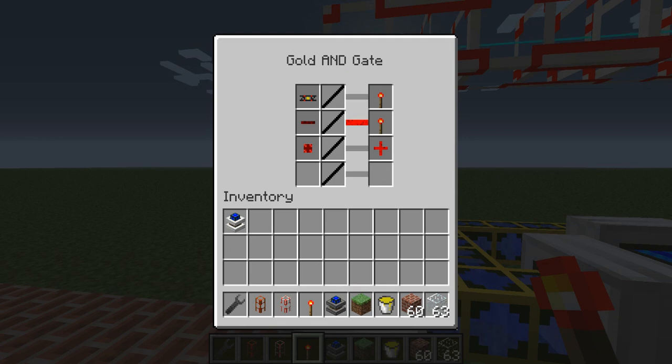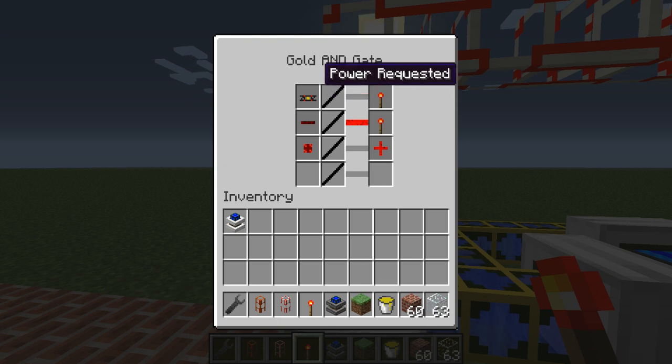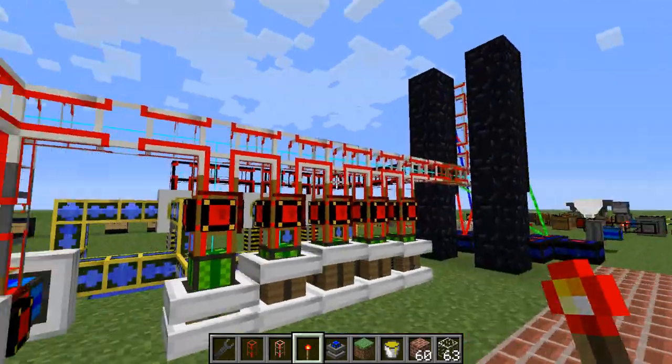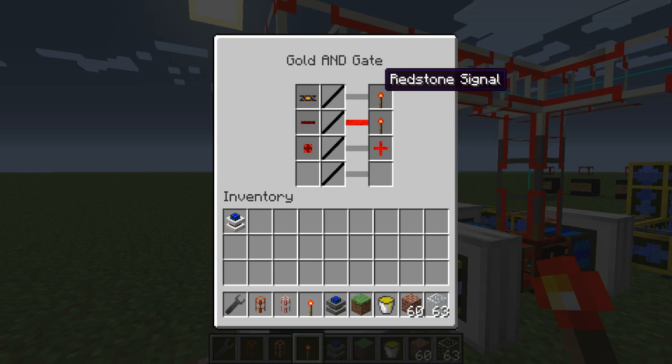We have three triggers. The first one — this is a new one, not in 3.7.1 — it is the power requested trigger, which is true whenever the network needs power from this particular wooden pipe. It can only be placed on wooden pipes, no other pipes. This is the one that controls demand from the system.